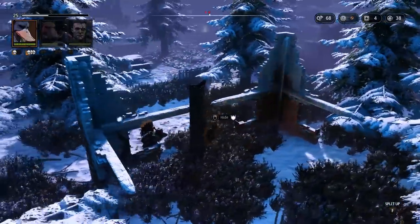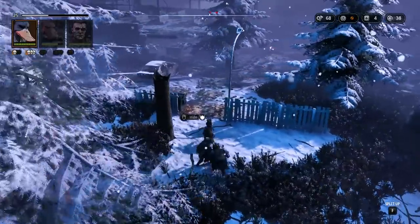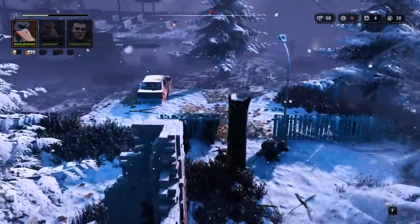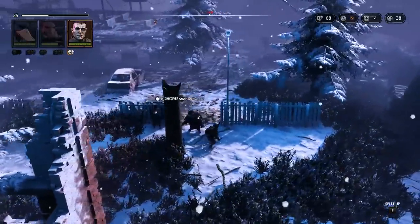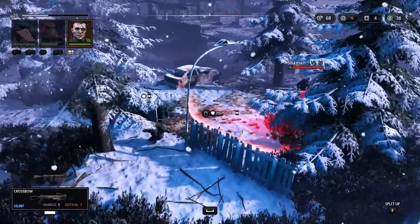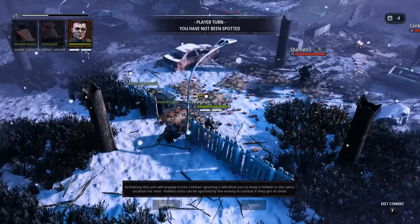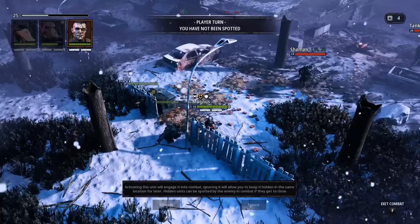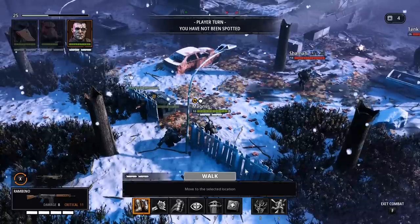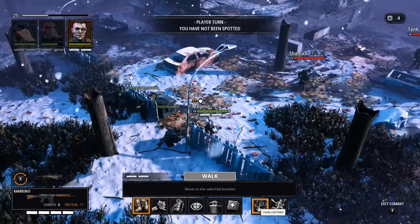I don't know if I missed anything else loot-wise. Many people said I miss stuff, but unless you tell me where it is I'm not going to spend an hour looking for two scrap. I hit hide and for whatever reason Magnus came out and hid on the other side of the fence, so we may just get into a fight. I didn't realize you had to use dodge dash actively, but now I know. This guy has 16 hit points - we can still do the same thing.